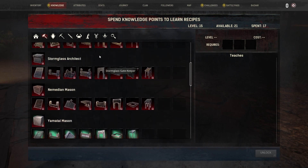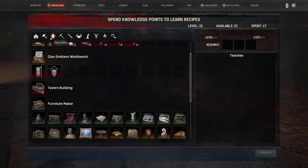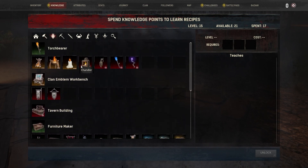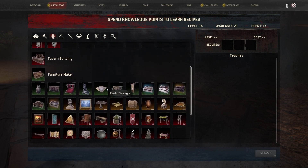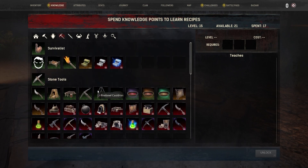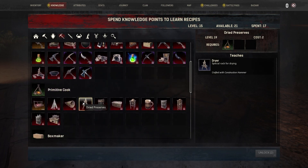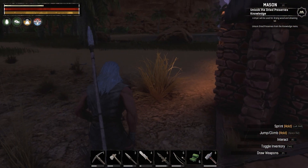Why does this menu have to be so frustrating? We got some death music going on - I don't know if we've got a storm coming in or if there's a gator too close. We got fireplace - we don't need that. Furniture maker - we've learned most of this stuff. Fire cauldron. Tanner - I think we're gonna have to open up that tanner today if we want to get into light armor. Oh - dry preserve, there it is! We can't unlock it though - need to be level 19, we're only level 15.